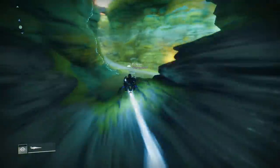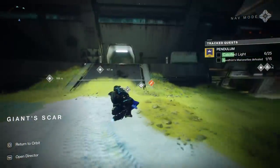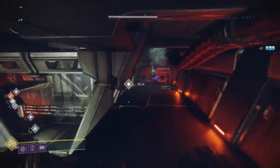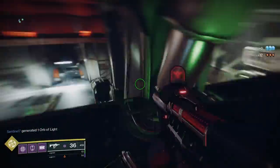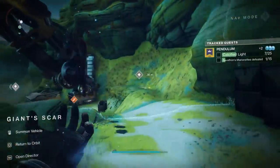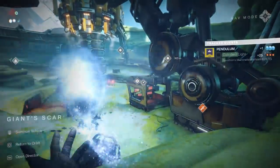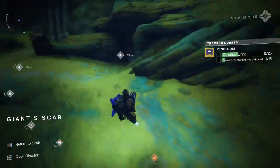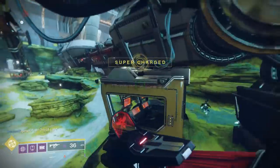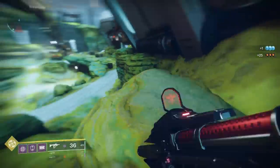Next up, load into Giant Scar — there are actually four here. Firstly, head into the big building right in front of you, stay inside, and head to the far right. There's one up on an upper area. After grabbing that, head outside and there are markers everywhere: one kind of directly in front of you on the edge of the cliff, then another in a cave as you pass it, and finally one on the rooftop of a tiny little building. You're going to be leaving Io with 10 of these different Calcified Lights.